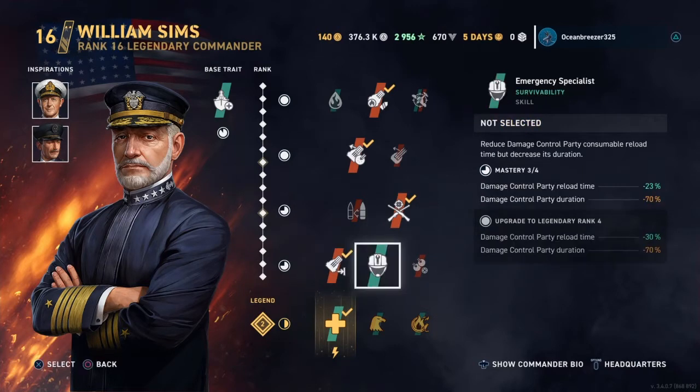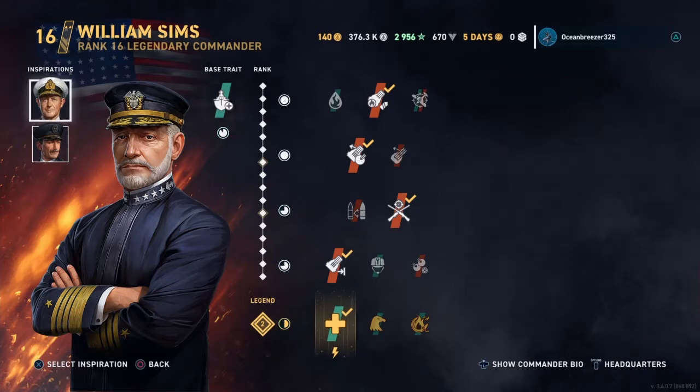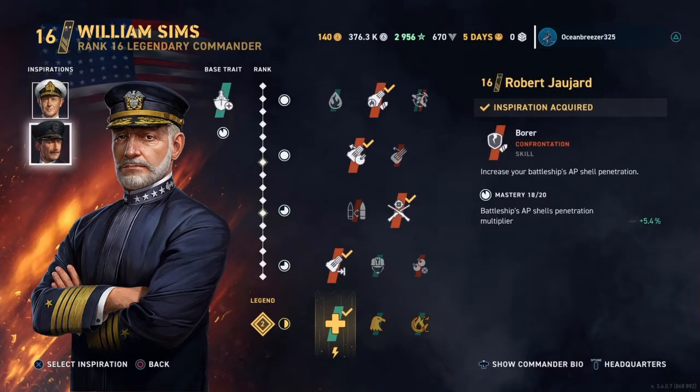Reaching Out XXL — Emergency Specialist is fine, and of course Will to Rebuild. Inspirations are Andrew Cunningham and Robert Jujard. I would probably run AL Sean Horst if I had that, but Robert is a fine inspiration if you don't. Honestly Robert Jujard is probably a better inspiration for the American line. I have run Robert Jujard throughout my entire American line and it works perfectly for me.